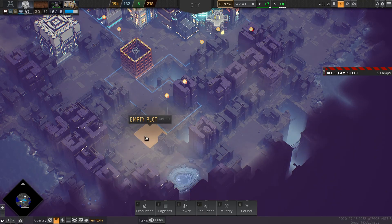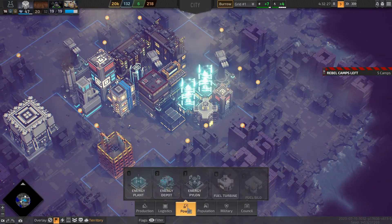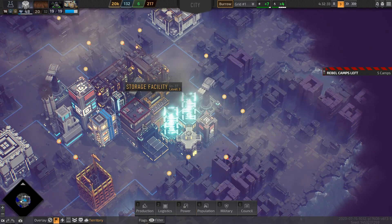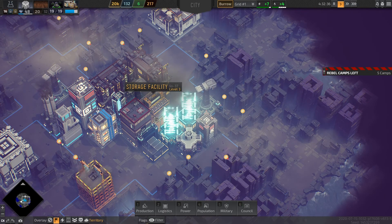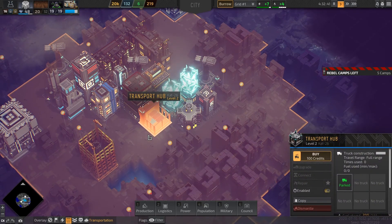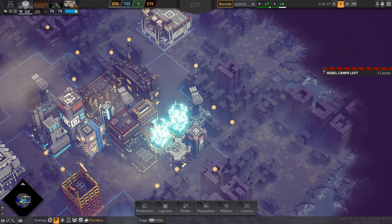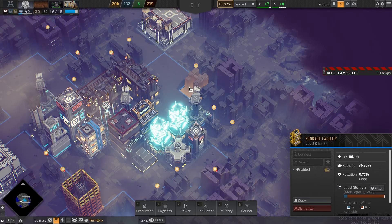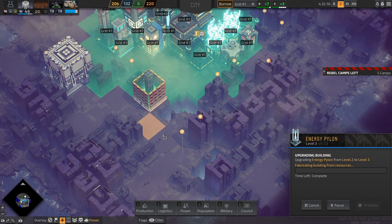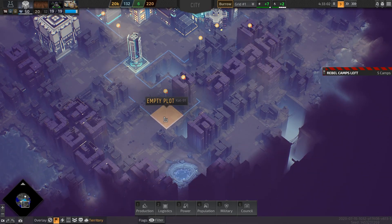I still don't have all the buildings I can build yet. Fuel silo — do I have a fuel silo? I think I do but I can't remember how it looks. Where is the fuel silo? Transport hub — I don't know how to use the transport hub yet. Maybe I should build a fuel silo somewhere. The energy pylon level 3 has been finished — good. Now I can build the mine somewhere here.